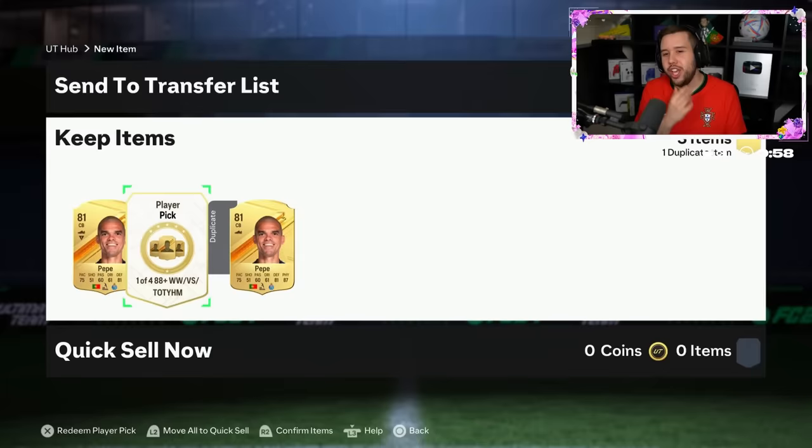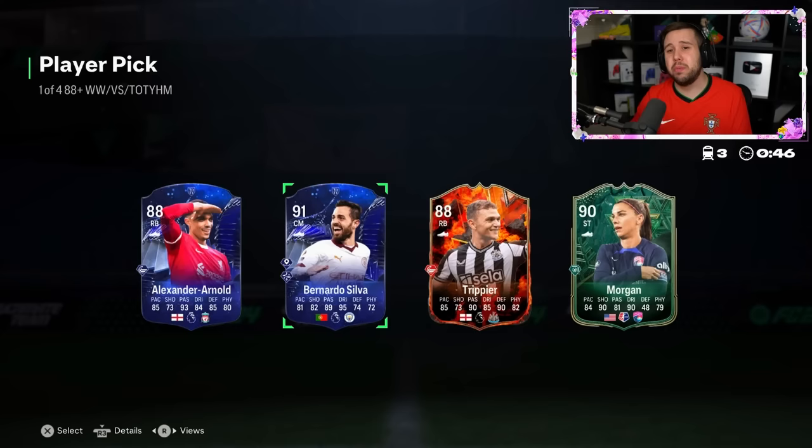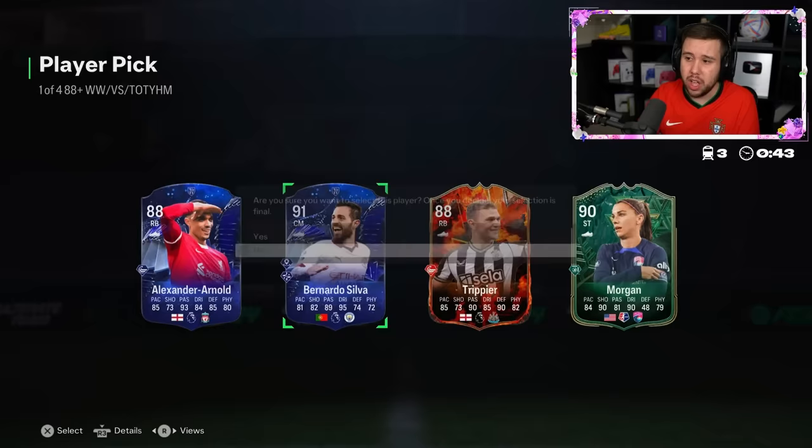You can't ask for a better setup — Pepe on the left, Pepe on the right. Come on, show us something good. Bernardo Silva, Alex Morgan, Trippier, Trent. I feel like this player pick gives out a lot of expired players — a lot of players that aren't really going to be making people's teams.